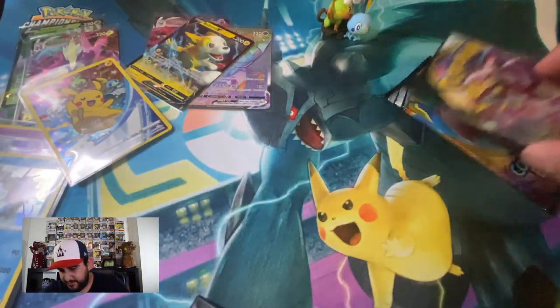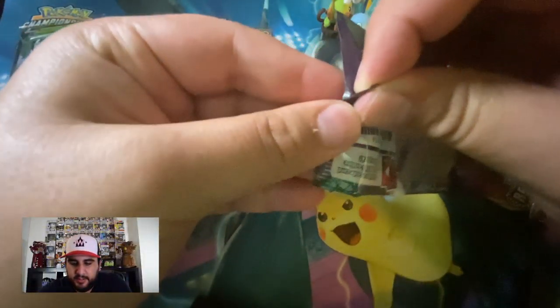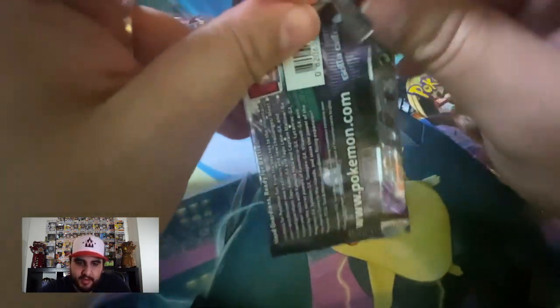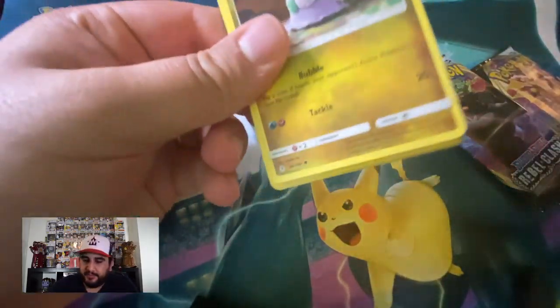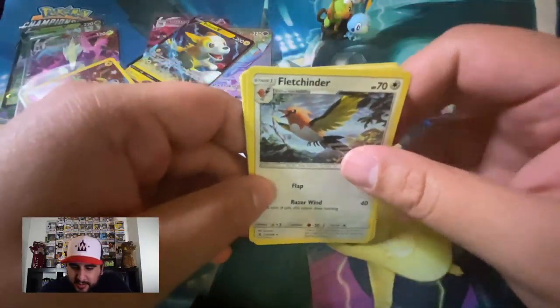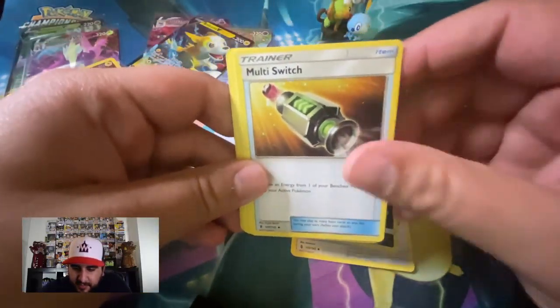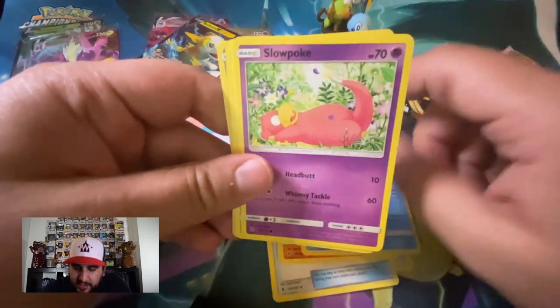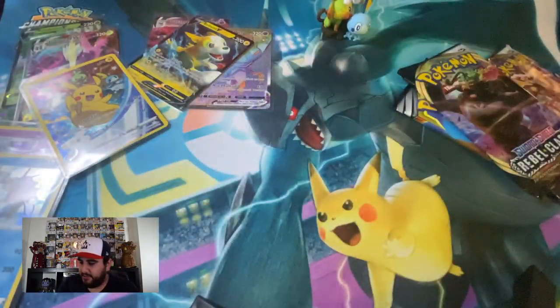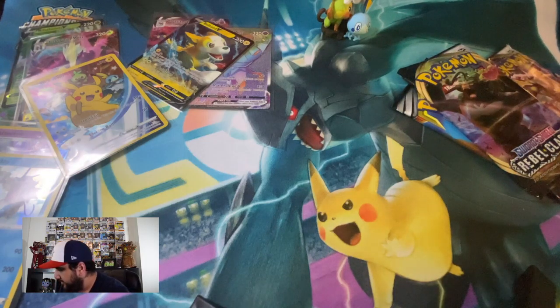Let's start with the boring Guardians Rising pack — cause why not, right? At least it's not Evolutions. I already have like the whole set times 7. One two three, get rid of the energy — Lightning. Fletchinder, Sableye, Multi Switch, Grookey, Nosepass, Wishiwashi, Slowpoke, Stufful, Pancham, and our rare is Oricorio. Not super amazing but what are you gonna do — Guardians Rising.